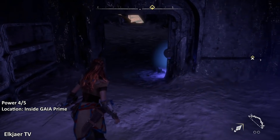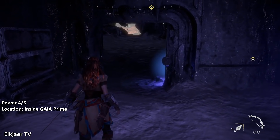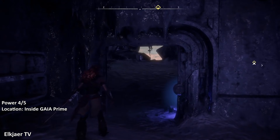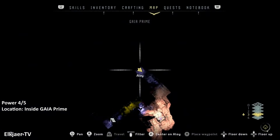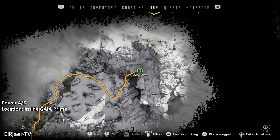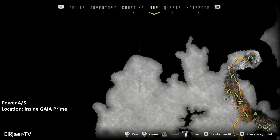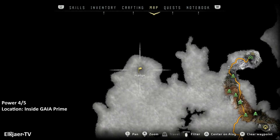Feel free to explore Gaia Prime while you're inside here early — maybe you'll find something cool. But now there's only one power cell left, so fast travel out of here and head all the way to the northwest part of the map where Maker's End is located.